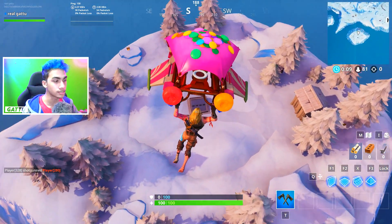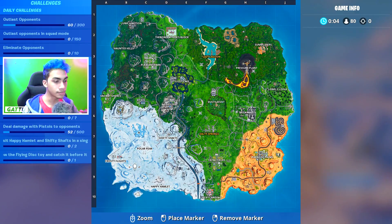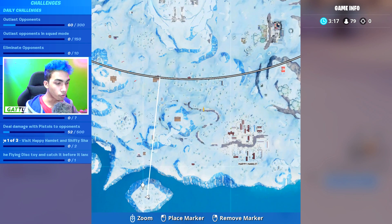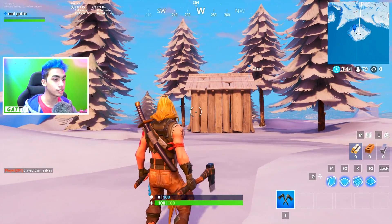Make sure that you guys are dropping at this exact place where I'm dropping right now. There's going to be a secret bunker which is going to look something like this, and there are like two islands over here — that's why you guys might get confused. So make sure that you guys are going on the bigger island and not the smaller one.